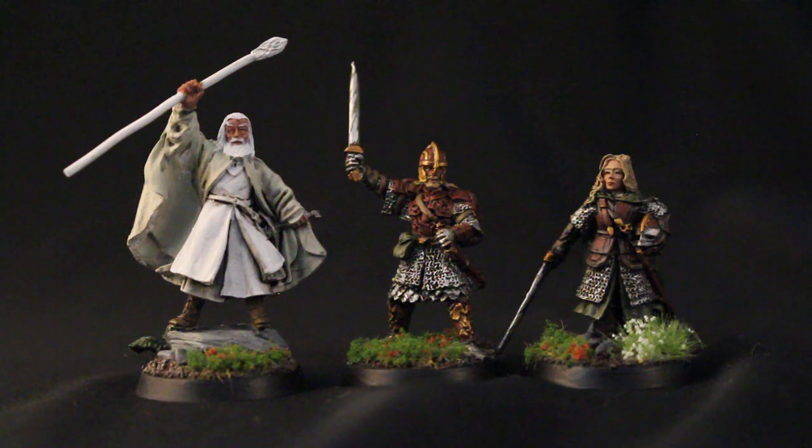So to get the red armor, that red leather, I got started with a Doom Bull Brown base coat. I shaded with Agrax Earthshade, brought it back up with Doom Bull Brown, and then highlighted by adding just a little bit of Karak Stone to kind of lighten the tone without washing it out and making it too light.